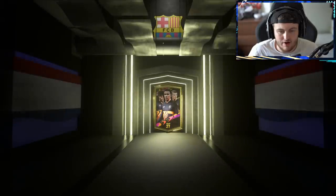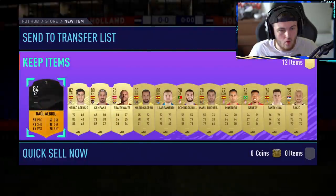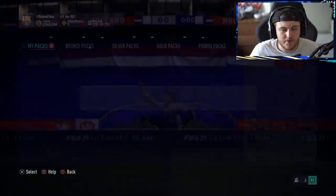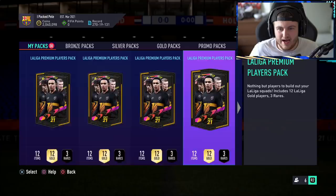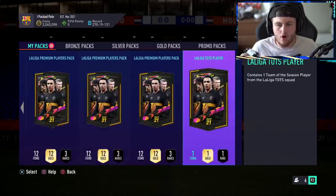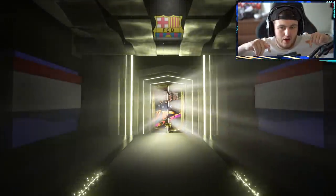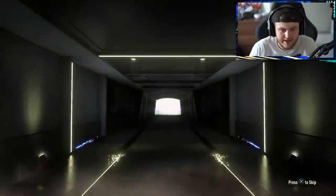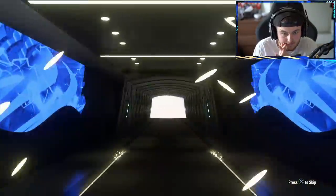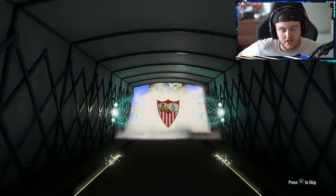I'll open up a premium pack real quick to clear space so I can open the guaranteed pack. Got an 84 rated. All right, where is the guaranteed TOTS pack? It's all the way at the end. Dutch or Argentinian flags? I'm going to guess this will be either Carrasco or Gerard Moreno. And I was wrong — it's Navas.